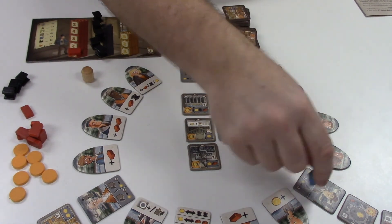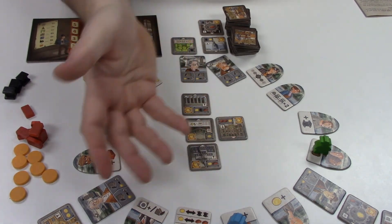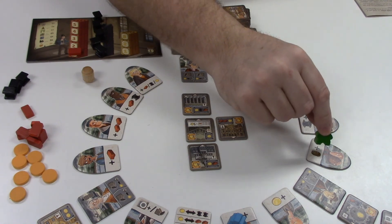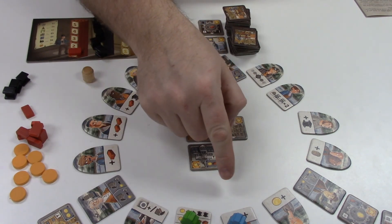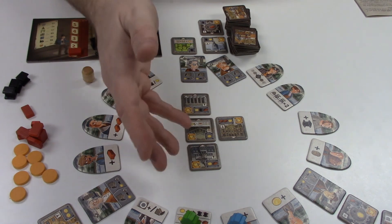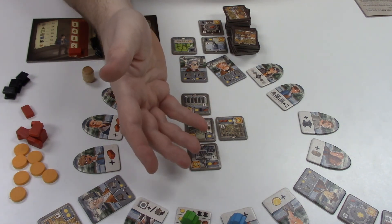The trick with movement is that I can go anywhere I want along this outer edge depending on what I feel I need most. But in doing so, I might be giving up opportunities to my opponent, because whoever goes next is whoever is furthest behind — which means green here can go there, and then there, and then there before blue can go again, getting multiple turns in a row. So it's a balance of what you need versus what you're willing to sacrifice. The game keeps going until the five by four grid is complete, at which point you score the points and most points will win.